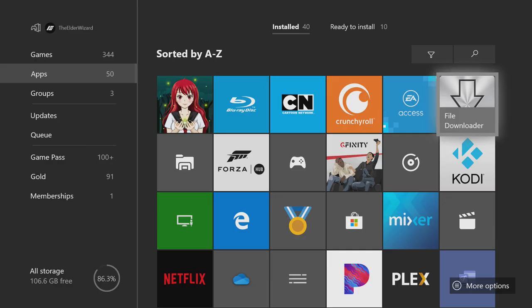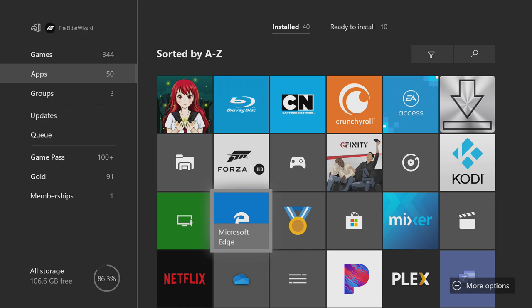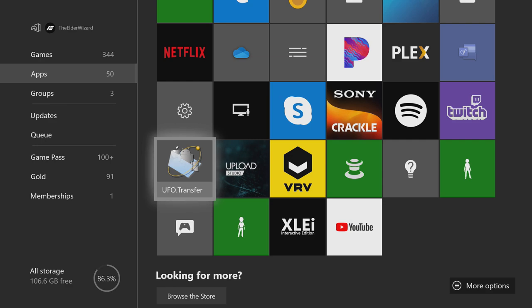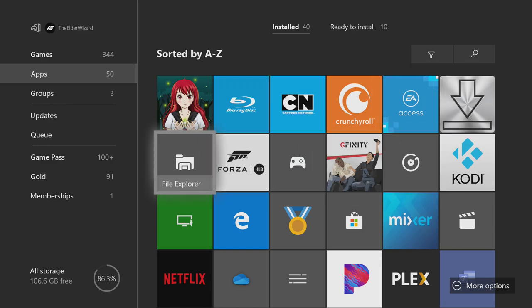The next thing you want to do is make sure that you have all four of these apps downloaded. One of them is called File Downloader, the second one is called File Explorer, the third one is called Microsoft Edge, and the fourth one is called UFO.Transfer. You can find UFO.Transfer and File Downloader both inside of the Microsoft Store the same way you would download any other app. File Explorer should be on your Xbox by default. Just letting you know — yours might be a different color. Mine is gray because my preference color on my Xbox is gray; yours might be blue, yellow, green, or red depending on what you chose on your profile.